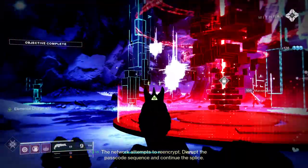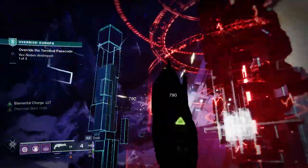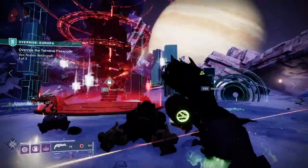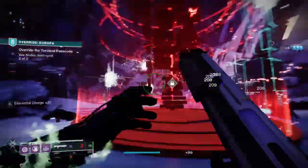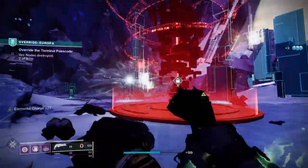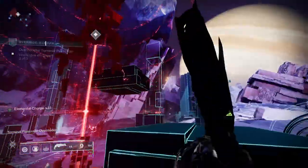For PvE, a solid roll would be Rifle Barrel, Appended Mag, Slide Shot, and One-Two Punch. Rifle Barrel increases range but greatly decreases handling speed. Appended Mag greatly increases the magazine size. Slide Shot partially reloads the magazine and boosts range and stability. One-Two Punch gives increased melee damage for a short time when you hit an enemy with every pellet.